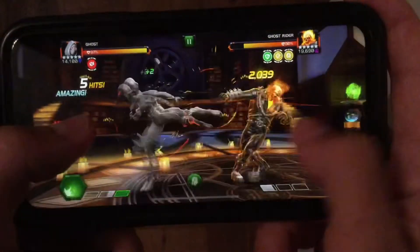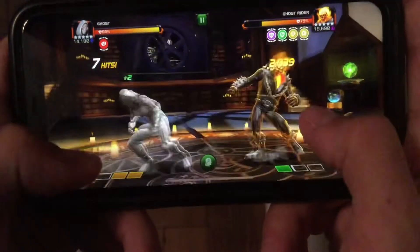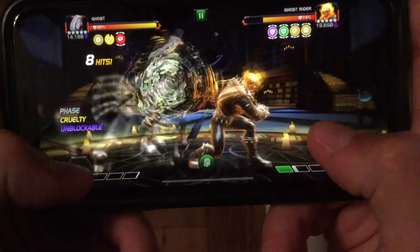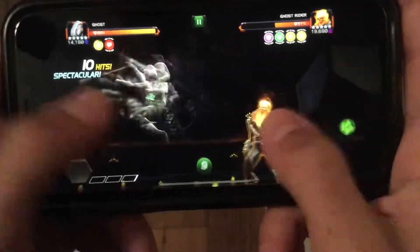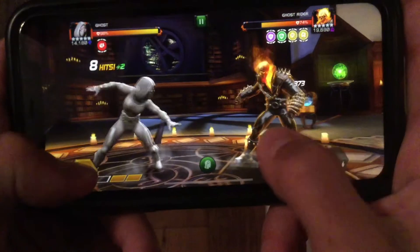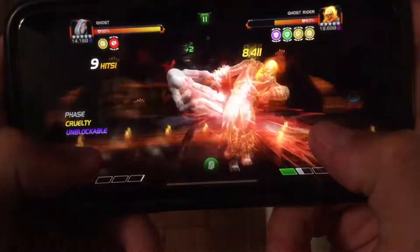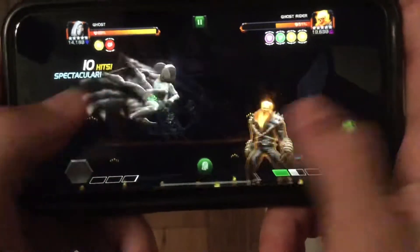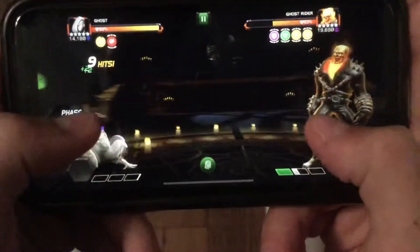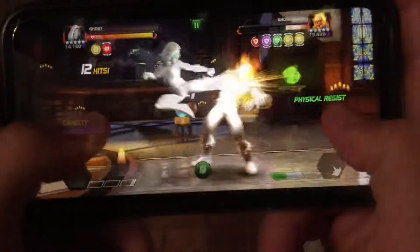I wasn't spamming heavies to gain furies because this is a lower health opponent. But one of my other top tips is how to most easily phase into your special attack — and that's swiping back with your right hand and then subsequently tapping the special attack with your left thumb right after you swipe back. The right thumb swipes across the right side of the screen from right to left, and then immediately after you tap the special attack. This allows you to do both actions very quickly back to back so that your special attack is upon activation of a phase and therefore is unblockable and guaranteed crits for every single hit.